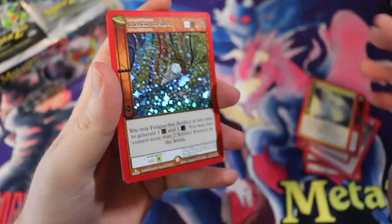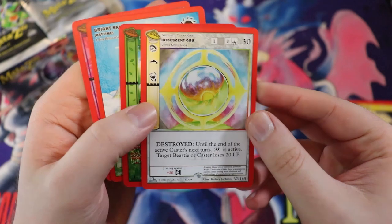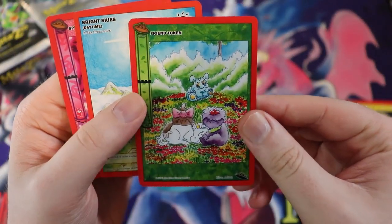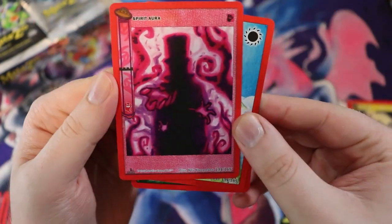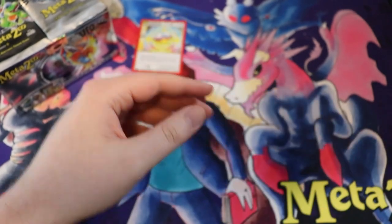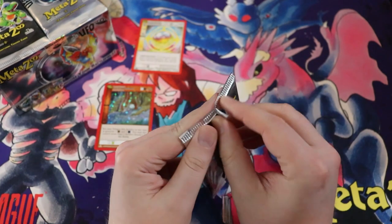It's a full holo — looks really really nice, starting out with a full holo. We have an Iridescent Orb rare, some regular rares up there, a Friend Token — look at these friends — a Bright Skies, and a Spirit Aura that looks kind of cool.